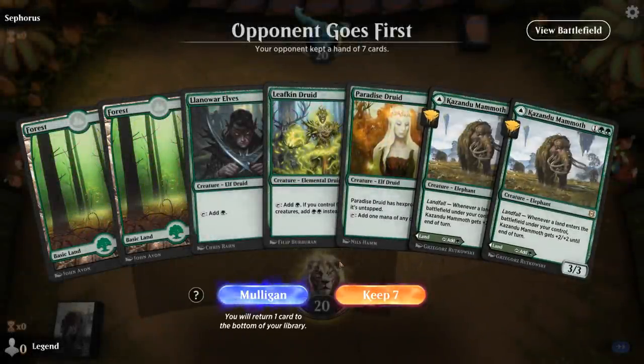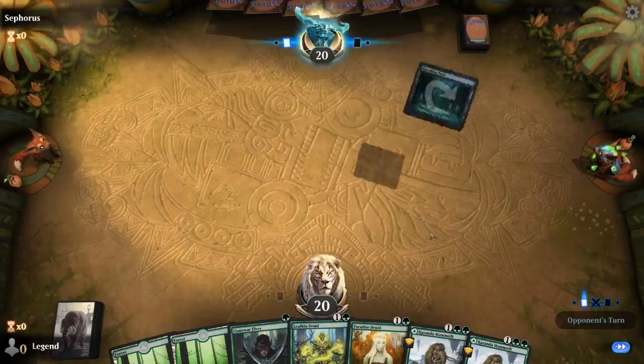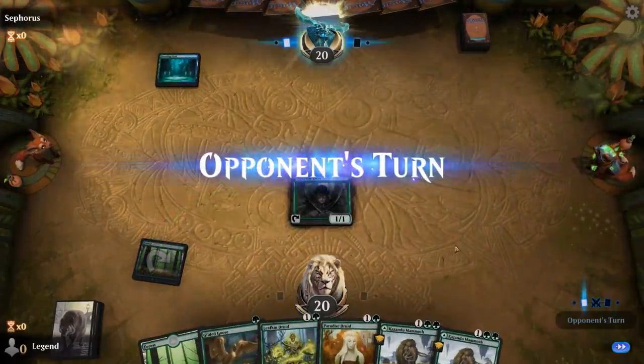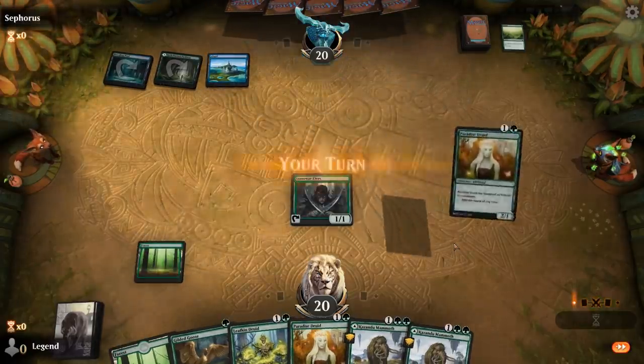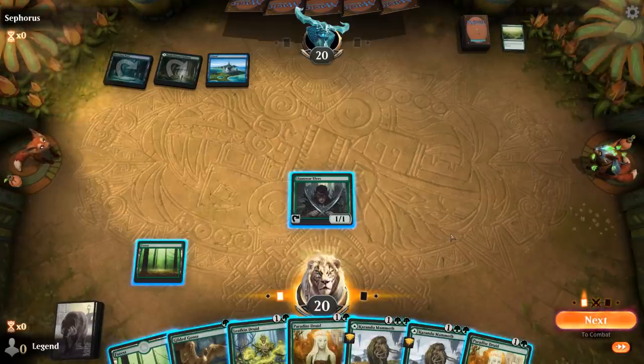We're on the draw. This hand looks a little bit too fair, but we do have a turn 1 Llanowar Elves, so that's making me consider it. Turn 1 Elves, maybe turn 2 Mammoth - it's not exciting, but I'll try it. Ideally we can draw one of our five mana Planeswalkers to ramp into. Opponent is blue-green with a turn two Explore, so a ramp deck.